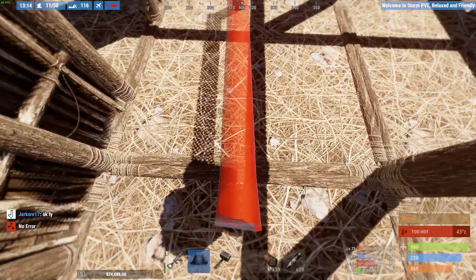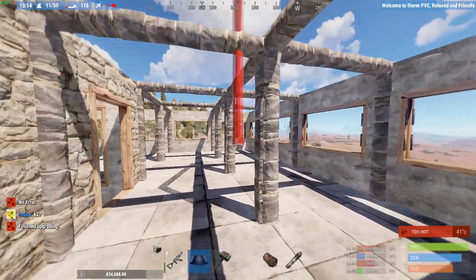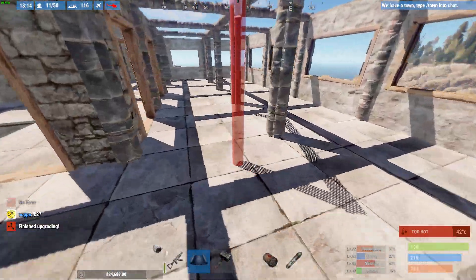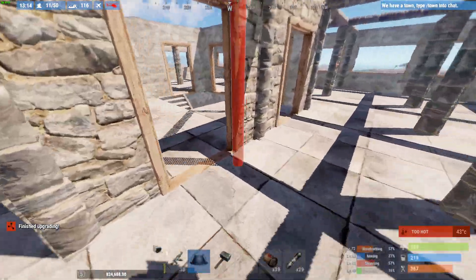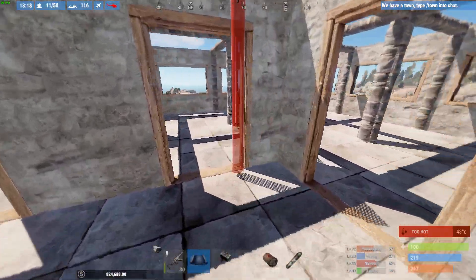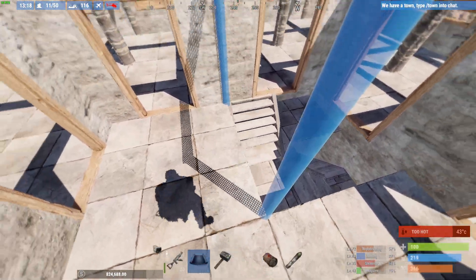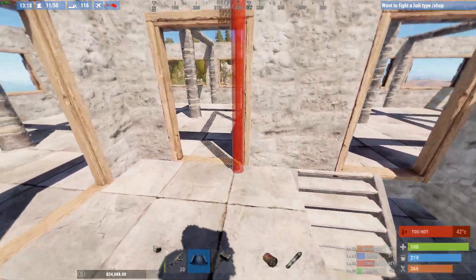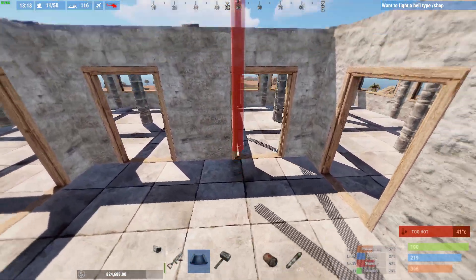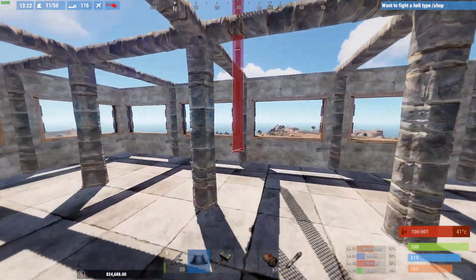What makes this base so special? Let me just upgrade it and show you. This outer edge here is your attack zone. This part right here is your safe zone. Out here you can be hurt. In here you cannot be hurt - I'm going to repeat that - you cannot be hurt in here. Completely safe. No bullet can hit you, no rocket can hit you.